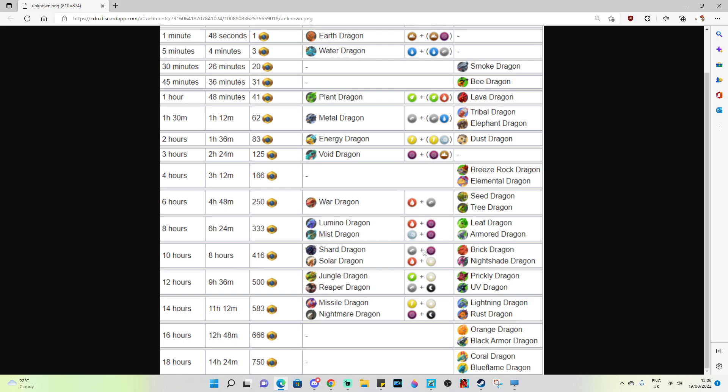What a lot of people end up doing is just breeding lumino dragons, which with VIP 2+ is 6 hours 24 minutes. Without VIP 2+ for the reduced breeding time, that would be an 8 hour breed. Any of these dragons — sort of the war dragon and similar — you can go for them just to get some extra breeding points. But if you've only got one breeding den, you're kind of stuck.